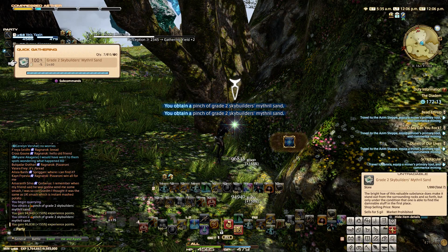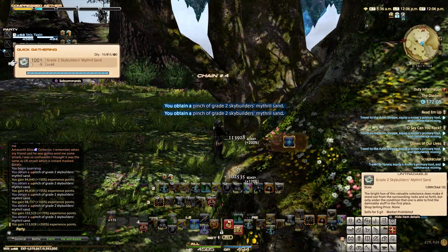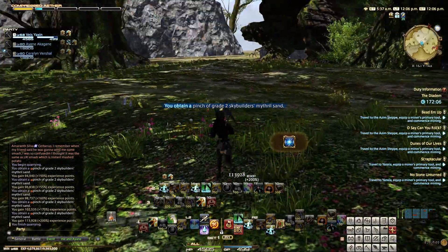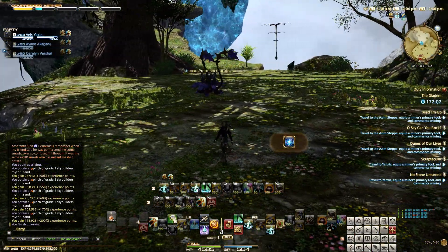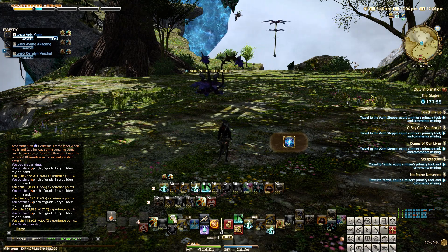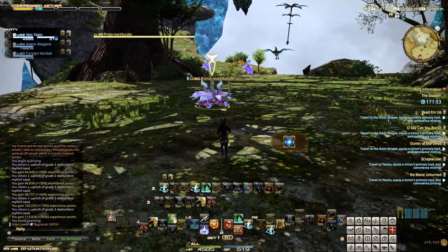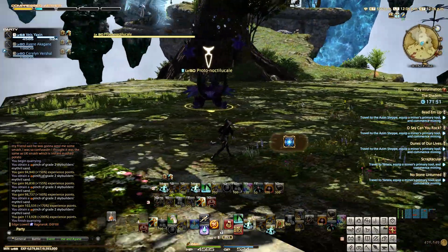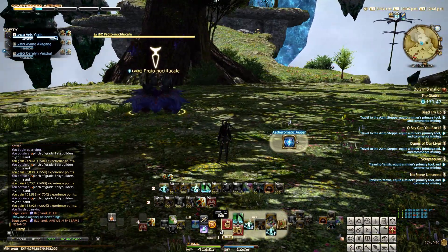Basically what it is — you go into this area and it's just a huge gathering zone. You go around and collect these different materials. What's really cool about it as well is if you can see up at the top left hand corner, you can see where the limit break bar should be — it's this compressed ether bar. When you have one stack of compressed ether you can use this.